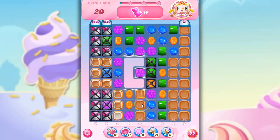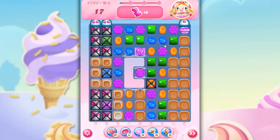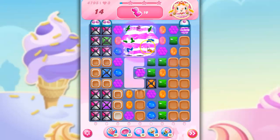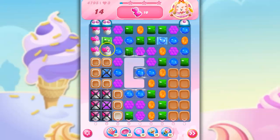So one gone. That one's done. I don't have to worry about that one any longer. Maybe take out these licorice locks. I don't see any more licorice locks. Now how can I pair that up with a stripe? And I've got these stripes coming out now. They're beautiful. Alright, striped wrapped combo. And I've got this green wrapped.